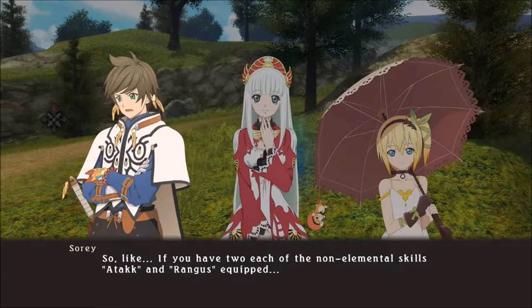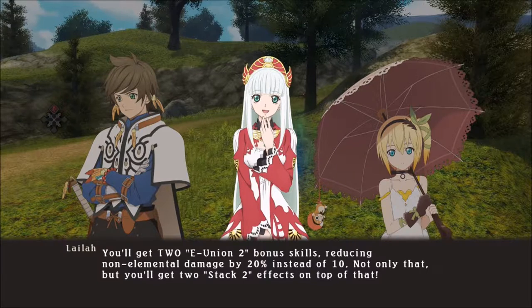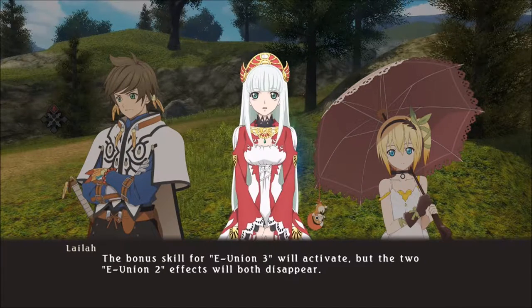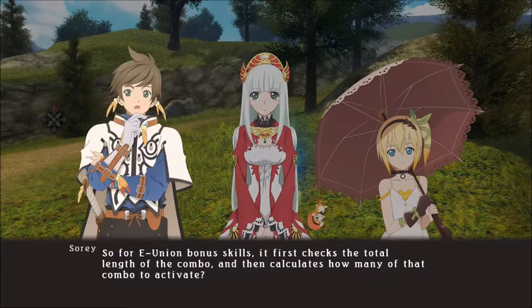If you have two each of the non-elemental skills, Attack and Rangus equipped, you'll get two Elemental Union 2 bonus skills, reducing non-elemental damage by 20% instead of 10%. Not only that, but you'll get two stack-two effects on top of that. But be careful — if you equip just one of the third non-elemental skill, Lude, the bonus skill for Elemental Union 3 will activate, but the two Elemental Union 2 effects will both disappear. So for Elemental Union bonus skills, it first checks the total length of the combo, then calculates how many of that combo to activate.